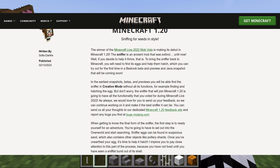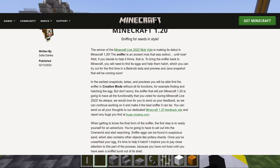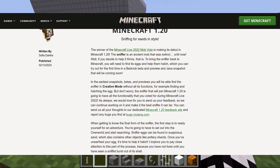You can send all your thoughts to the dedicated Minecraft 1.20 feedback site and report any bugs you find at bugs.mojang.com. When getting to know the final form of the Sniffer, the first step is to ready yourself for an adventure. You're going to have to set out into the overworld and start searching. Sniffer eggs can be found in suspicious sand, which also contains other objects like pottery shards. Once you've unearthed your egg, it's time to help it hatch.